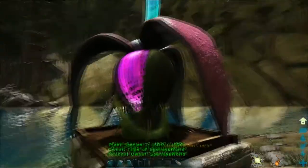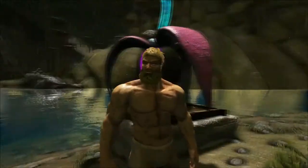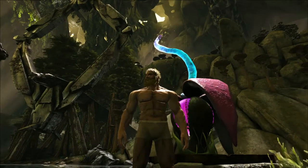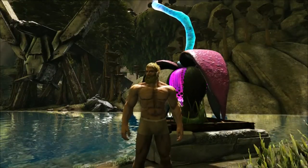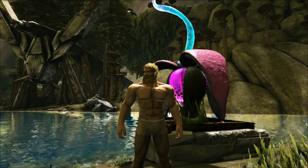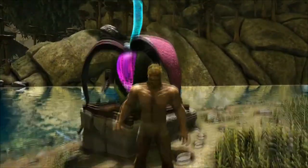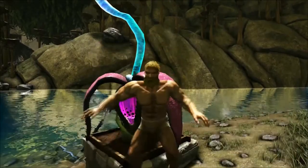And then you can have your very own Plant Species Z. Look at it — it's amazing. It does look like it might try and eat you at some point, but yeah, that's it for today guys. Just a really quick simple video on how to get yourself a Plant Z. If you liked the video or found it helpful, please leave a comment down below and don't forget to hit the like button. Thanks for watching guys, have fun!